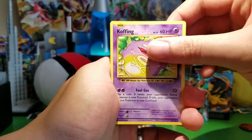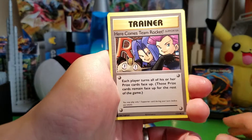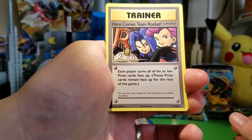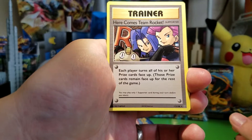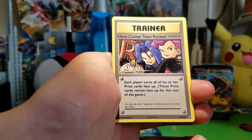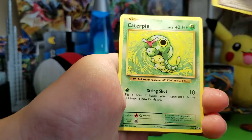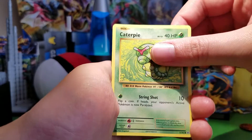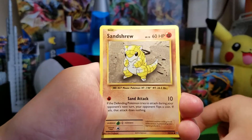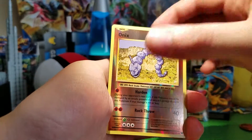Okay, we have a Koffing, Revive - that's cool, I need some Revives. Oh! This is a Secret Rare. Here Comes Team Rocket! I actually have the old version of this in holo - the original one from back in the day. Well, that's awesome. Caterpie, Magnemite, Voltorb, Sandshrew, Poliwag, Onix - common reverse.